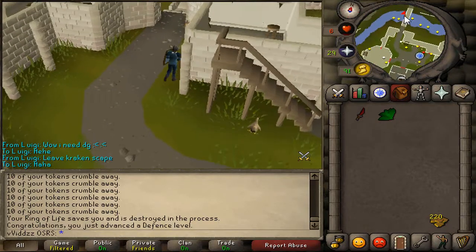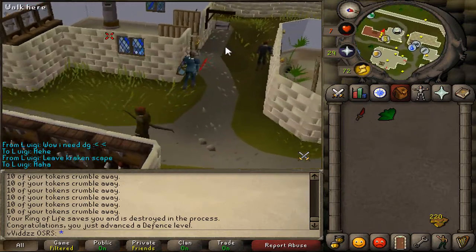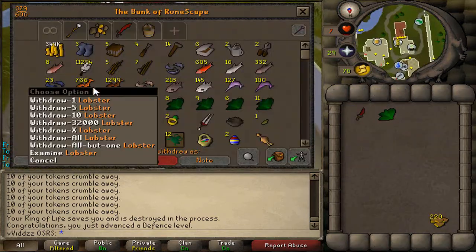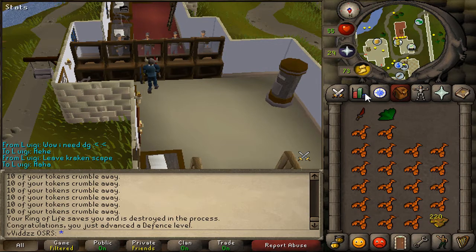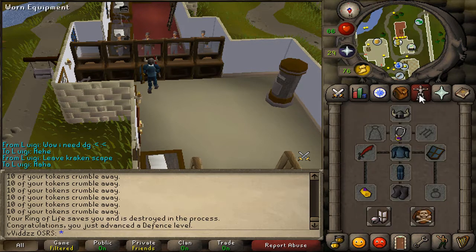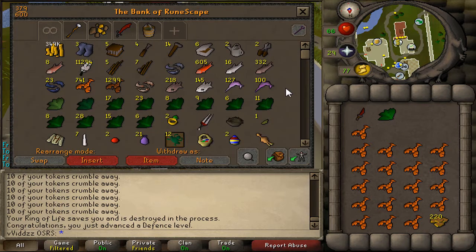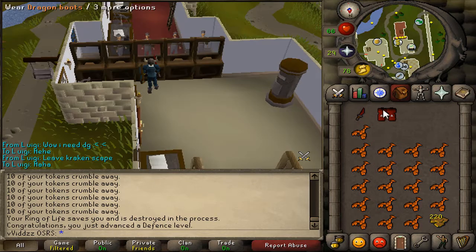I'm going to quickly run over to the bank and grab those out. Something I've noticed while trying to get the Rune Defender is that I completely forgot how long it takes to get the Bronze Defender and then the Iron Defender. I've currently used 500 plus 750 tokens, minus 222, because I got 500 tokens, used those entire 500, then got 750 tokens, and from that 750 I have 220 remaining. You can do the math to see how many minutes I've spent in that room, and I'm completely dry — I have not seen a Bronze Defender on the floor.